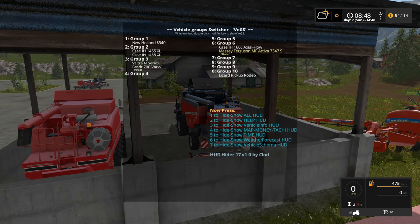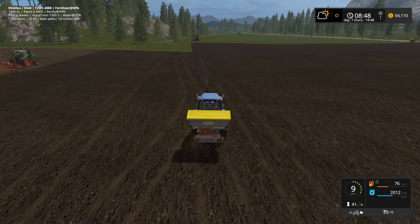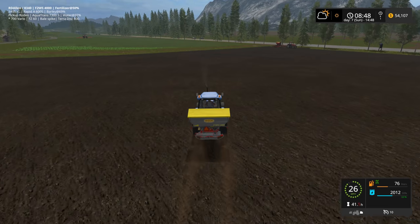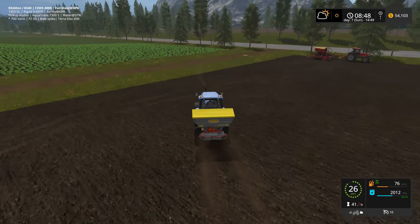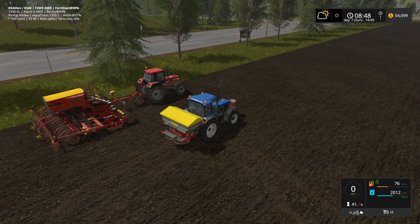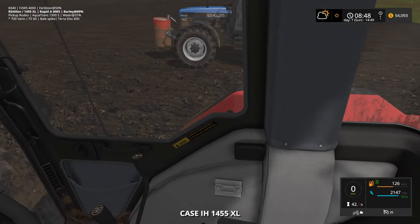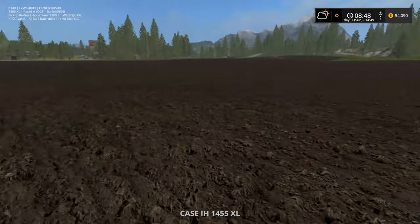One last feature — if we head back to the tractor, you may notice a little green 0.0% in the HUD just underneath the fill level. As we drive next to our seeder, that number changes — it's now showing 69.3%, which is the nearest fill level. In this case it's the fill level of the seeder, and if we check it directly it shows 69% — matching up. It also shows the fill level of the fertilizer spreader attached to this tractor.